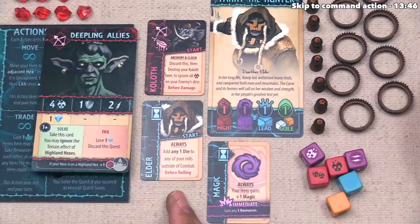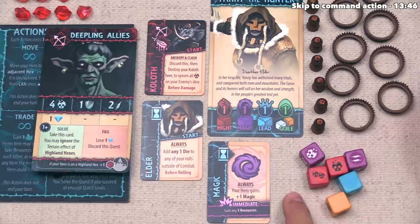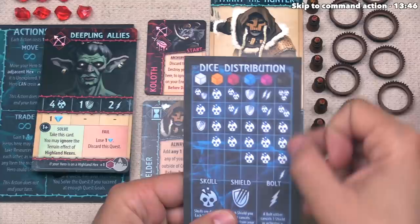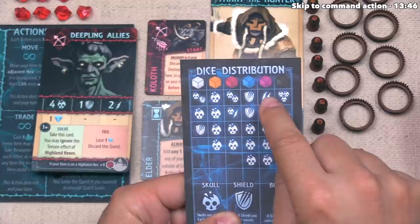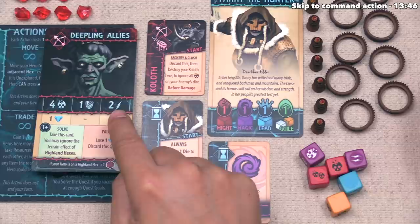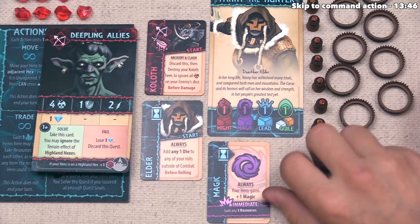The Elder feat says to always add one die of any color to any roll outside of combat. Since this is not a combat roll, blue can add any die to the pool. The quest card has three goals: get four hits, show one shield, or get two lightning bolts. They want to reach four hits, so they bring in a black die for the Elder feat ability. That is a bunch of dice — now it's time to roll.